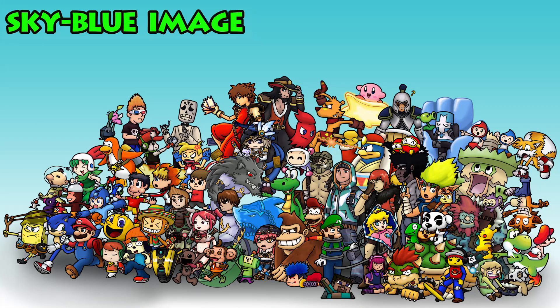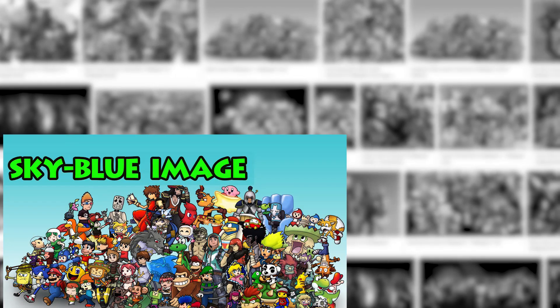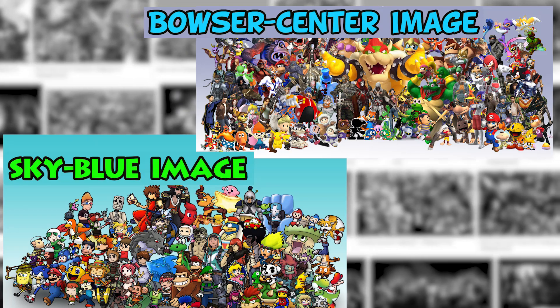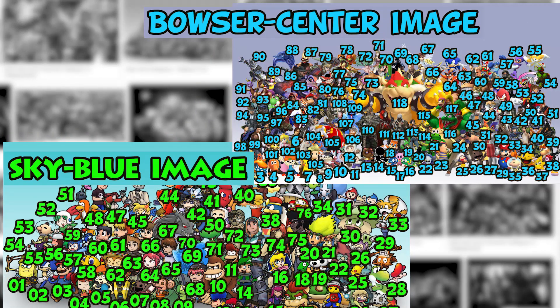I have labeled the first image as the blue sky image because it has a blue sky, and the second image I have labeled as the Bowser center image because Bowser is in the center of all the video game characters. I've tried to make these descriptions fairly simple so that it doesn't confuse anybody and you instantly know which image we're talking about. Throughout this video you will see two versions of each image: a clean version and then one that has every character labeled with a number. I will show you the full image from time to time.